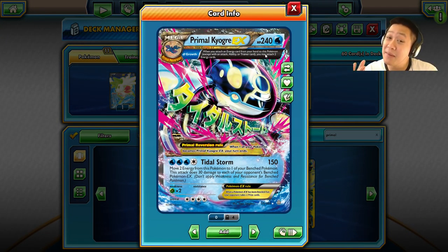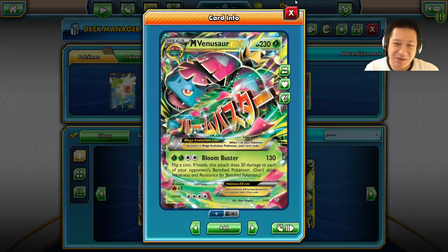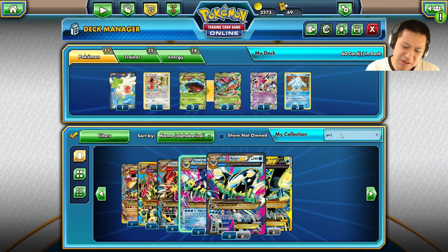Primal Kyogre — maybe an upgrade to 10 hit points, and that's how much damage Venusaur does with a Muscle Band. Now Primal Kyogre has a Spirit Link so you wouldn't be holding a Muscle Band, but you move two energies. It's a guaranteed 150 damage and your opponent's bench EX Pokémon took 30 damage. That was exactly what I was trying to achieve with Boom Buster — 150 damage. It's a coin flip, so it was a Primal Kyogre wannabe, and I knew exactly what to do with this.